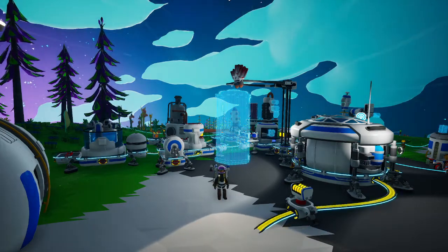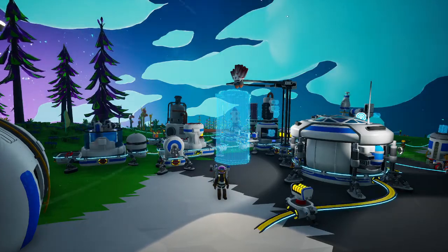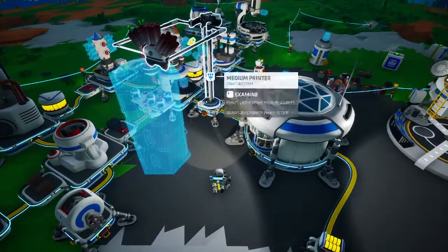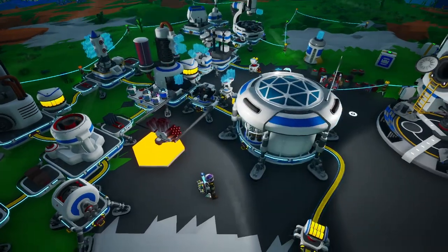Hello all, Sirius Lees here, back for some more Astroneer. And I was right — we had enough stuff to make three more steel at base here, so I went and did that. All I had to do was cut some grass to make some carbon, and we got that done. So there's the steel, and there's our large storage silo B.